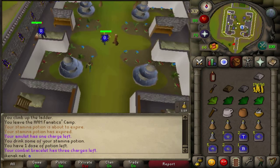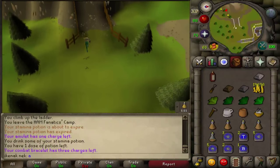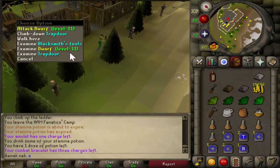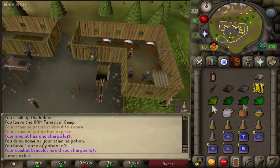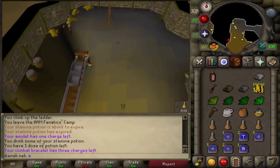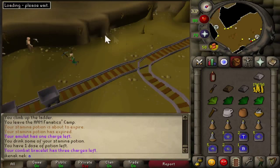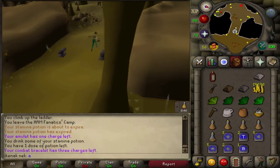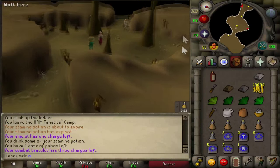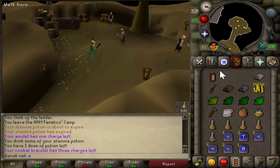Go south, then head over and down the trapdoor, head south, then west. Over here you want to speak to Hammerspike — the option is 4-2.